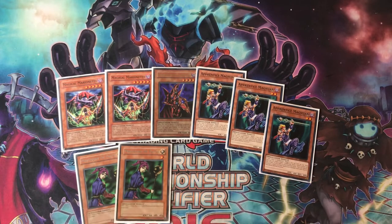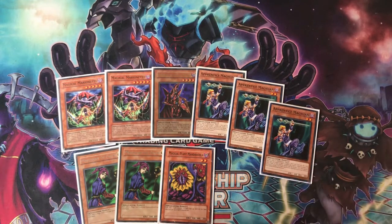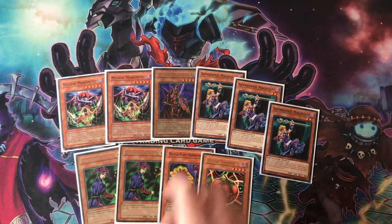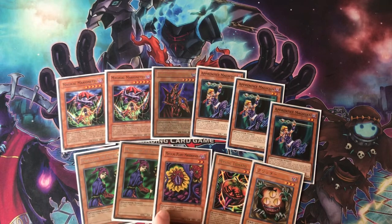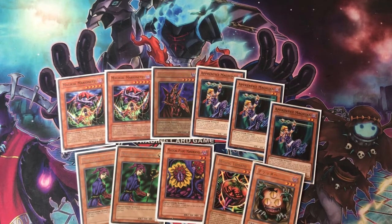Apprentice Magician is also cool because you can ram it into something your opponent has that you can't destroy, put a spell counter on something like Marionette, and then destroy it. That's just one small interaction — there are like a million interactions with this deck. We also play one copy of Magical Plant. I tested it at three, two, and one, and I really liked it at one because it's not something you can utilize too much, but you need it when you need it. You can float into it from Apprentice or from Mystic Tomato. Most Tomato targets will be Apprentice Magician or Sand Gambler, which can search the majority of the deck.